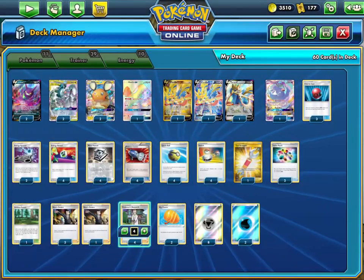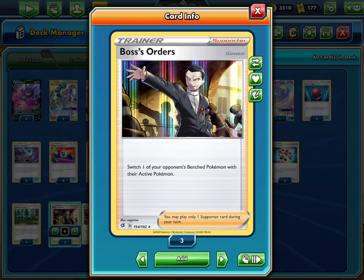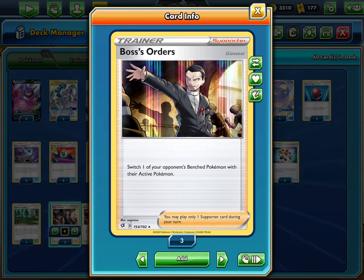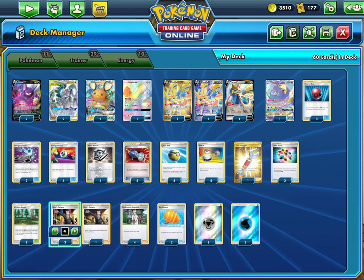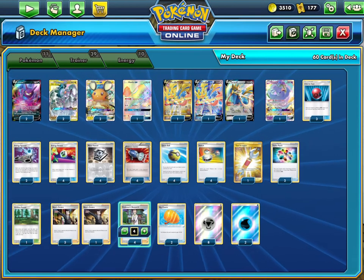Four Boss's Orders — just really important to gust in this deck. That's why ADP got so dominant when Boss's Orders came out in Rebel Clash. Four Professor's Research is really important to discard your hand and draw seven — a pretty good way to start out early and go for that turn one Altered Creation with ADP.